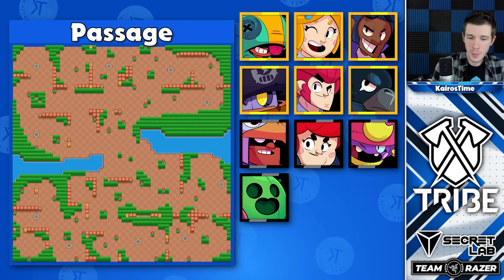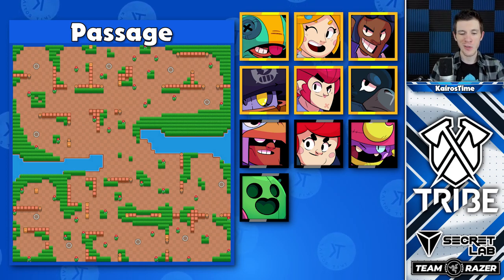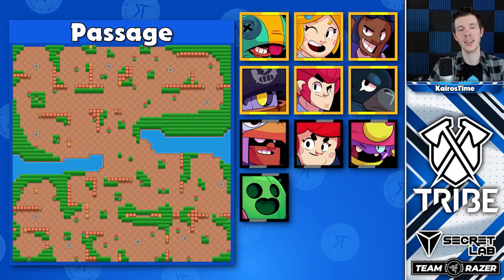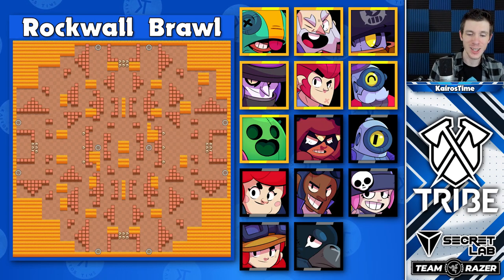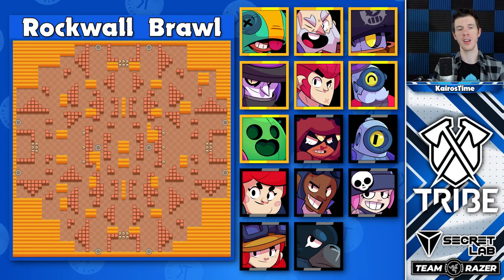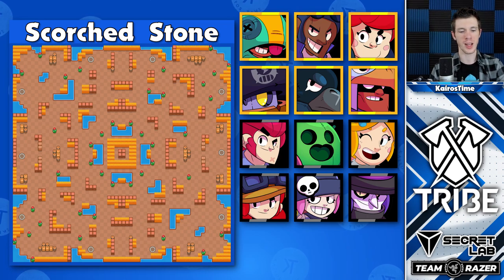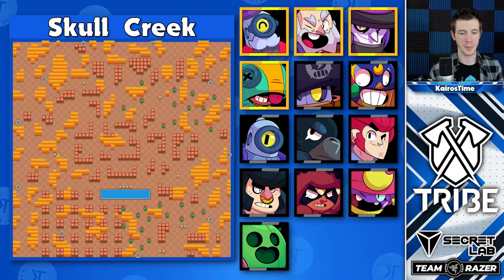Passage is a very wide open map with lots of bushes, making it perfect for long-range brawlers like Piper and Brock, as well as assassins such as Leon and Daryl. Rockwall Brawl has the largest number of competitive brawlers out of all the maps in the game — assassins and throwers seem to thrive the best, but control brawlers such as Spike and Nita also do really well. Scorched Stone is another wide open map with lots of bushes, making it perfect for long-range brawlers and assassins.